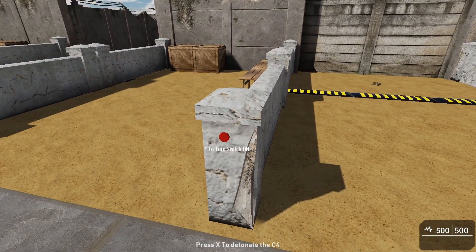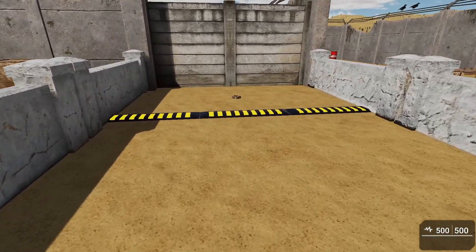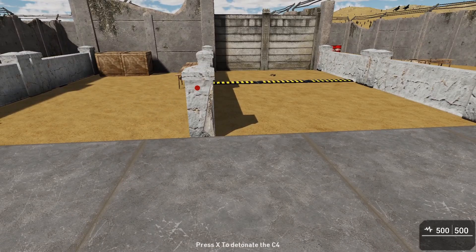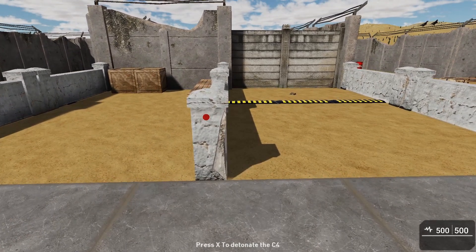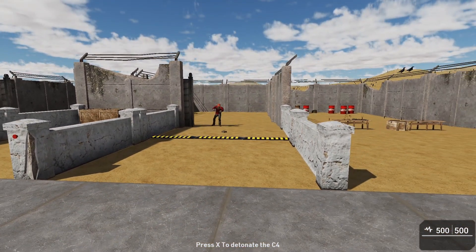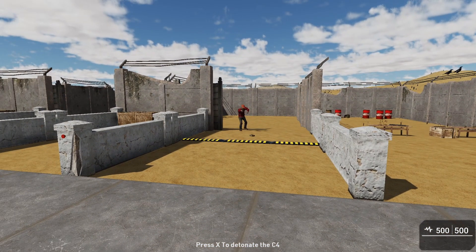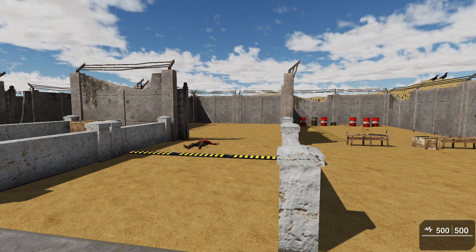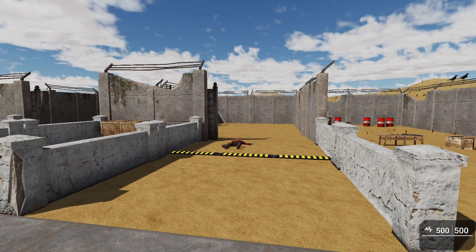If I walk back within that range the prompt disappears, so bear that in mind — stay away from the C4. Once I press the button our volunteer walks out, and I just need to make sure he's close enough to be within range of the bomb, then I can detonate and ruin his day. That's how the remote dynamite mode works.